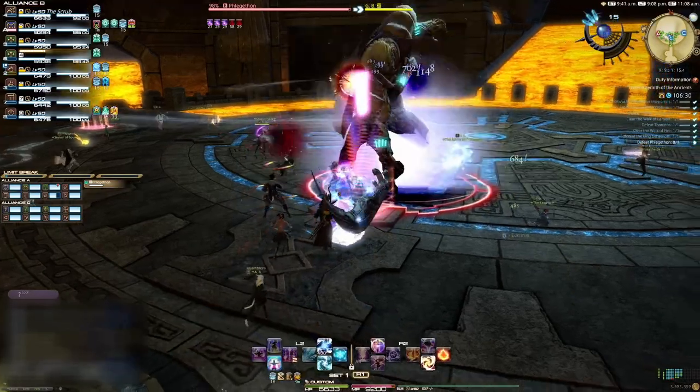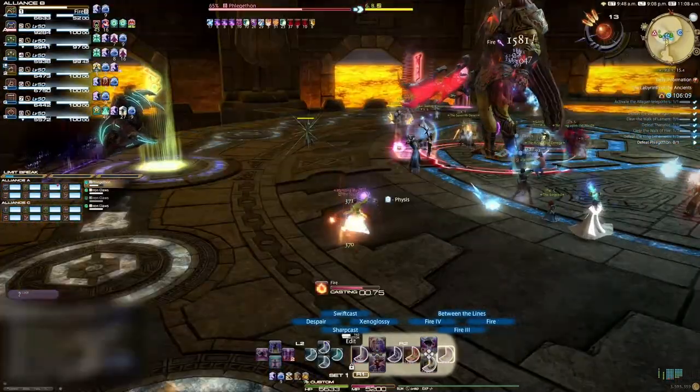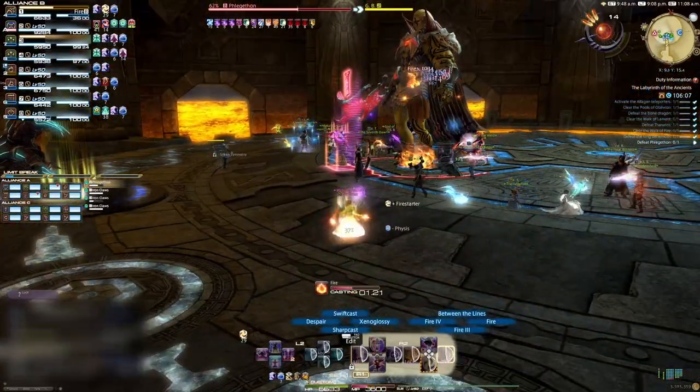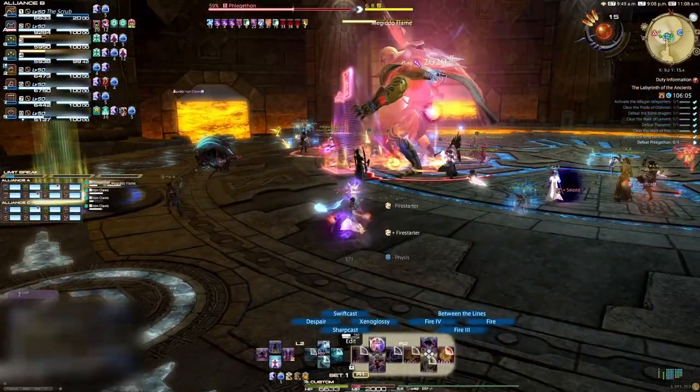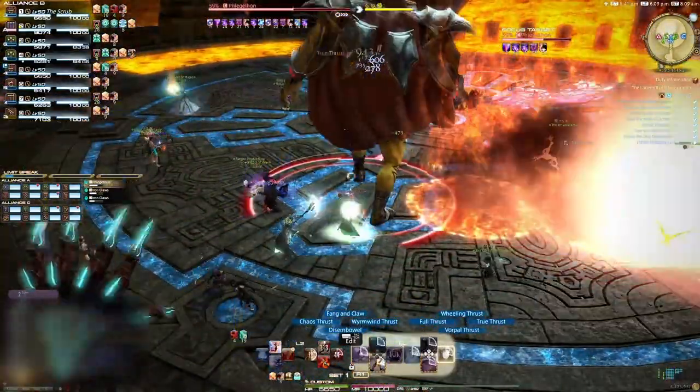Tanks, when you pull the boss, tank him just off center so you can see when he does his ultimate. Vacuum Slash is a cone AoE, so dodge out of the green. Three Iron Claws will spawn — they will target one person in each Alliance. They don't have a lot of health, so DPS them down quickly. Megidoflame is a straight line of circular AoEs towards a player — just move out of the path of the fire to dodge it.